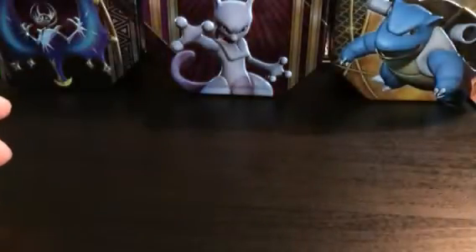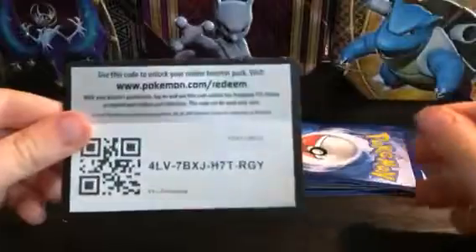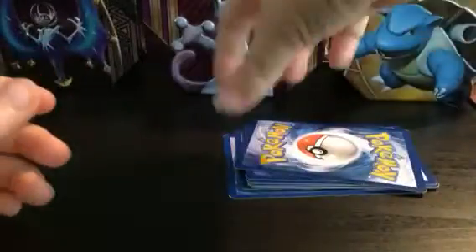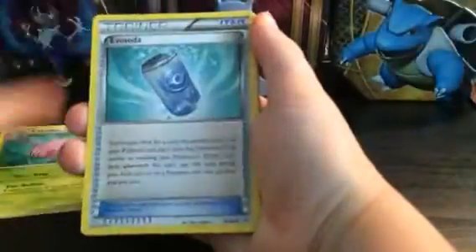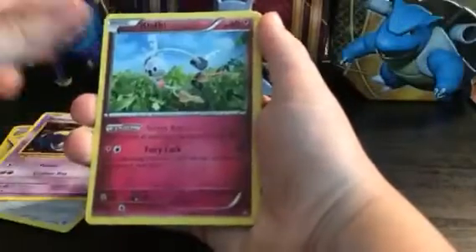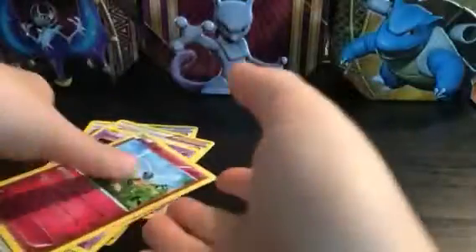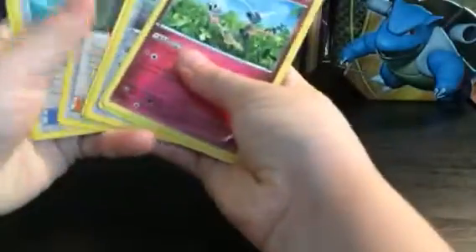We have two more packs left. Let's get right into them. We have an XY Evolution booster. We have a green code. We have a Cascoon, an Evasota, a Ninja Boy, a Seadot, a Clang, a Drowzee, a Clefairy, a Raichu, and a Wheezing.